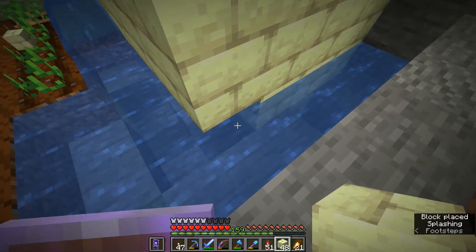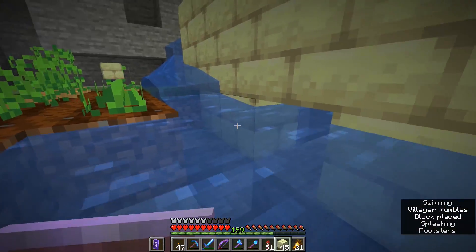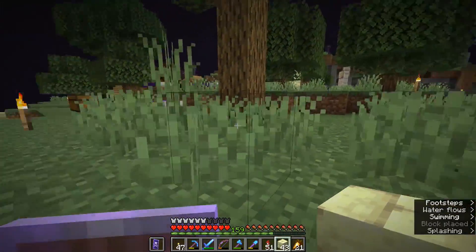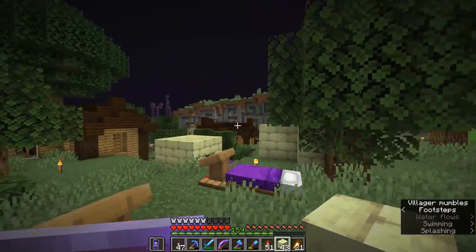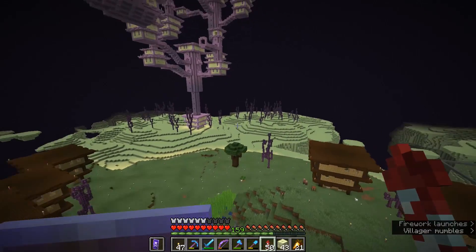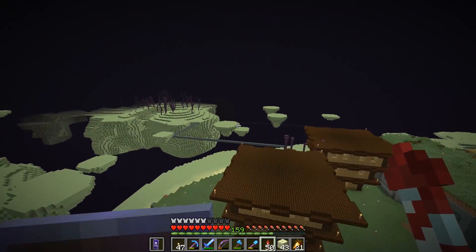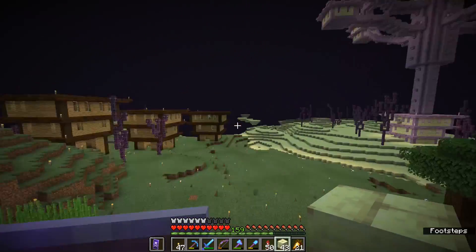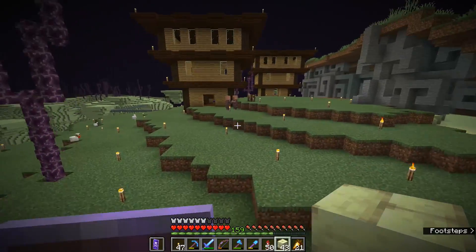The cool thing here is we don't have to worry too much about lighting up these villager cells because zombies aren't going to spawn in here. The raid should be able to spawn within render distance of this village, which is going to be quite a sizable span of terrain. They might even spawn out over here, and it's going to be really surreal seeing some of these pillagers spawning out in the outer reaches of the end island.